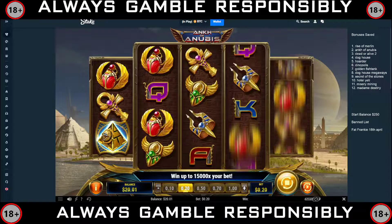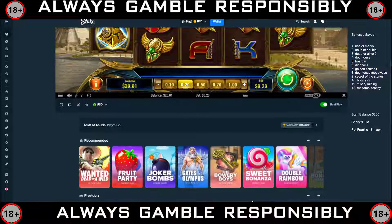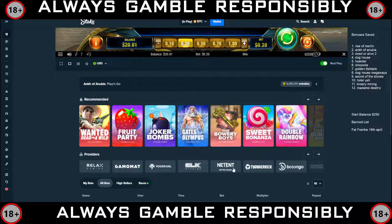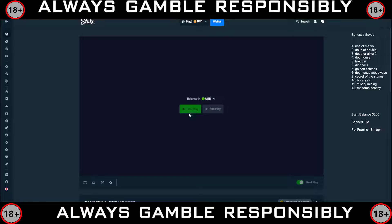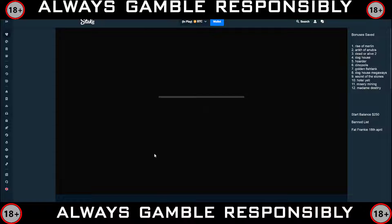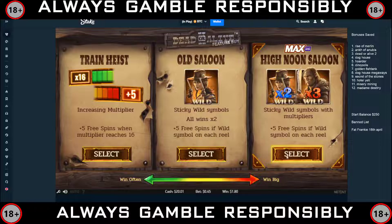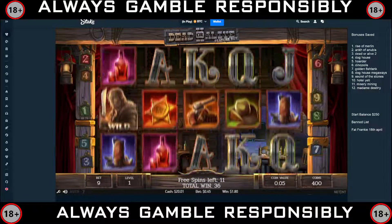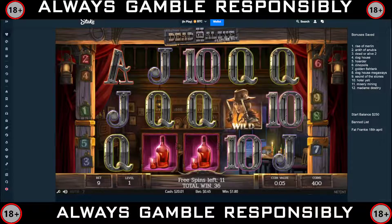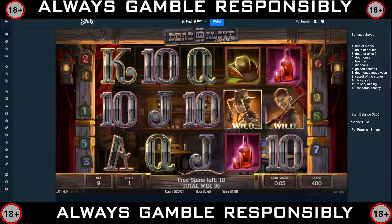Right, we've got Dead or Alive 2 next. We'll go for the most volatile one. It's all about the wilds — we need to get one on each reel. Wild line — that could be massive.